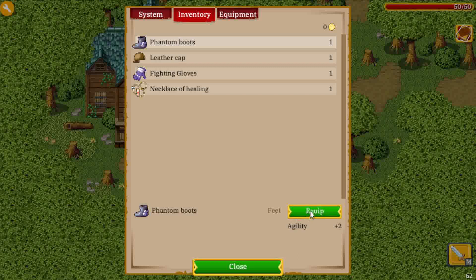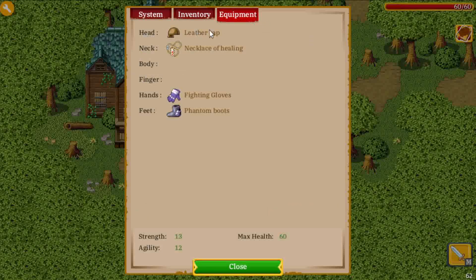Let's go back to inventory and equip some items. This one adds to agility, then we have a leather cap that does nothing, some fighting gloves that increase strength, and a necklace of healing that increases max health. You can see we have 50 max health — equip it and we have 60, then unequip it and it goes back to 50. If we go to the Equipment tab, you can see which slots are filled by items and the attributes that are increased.